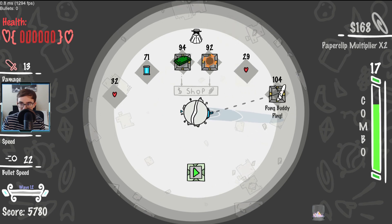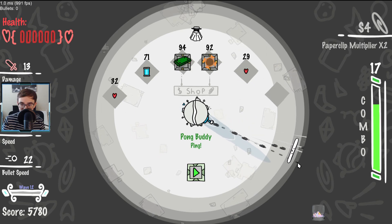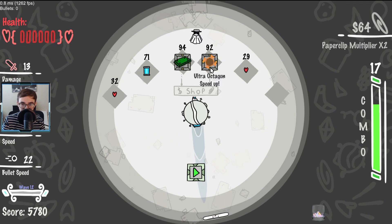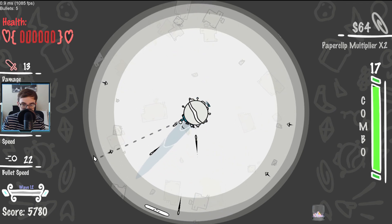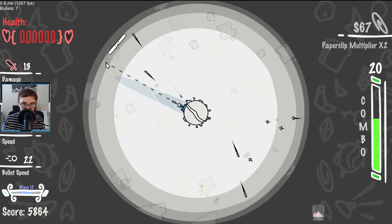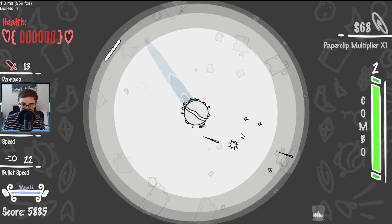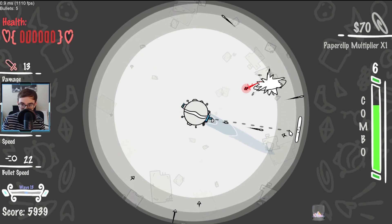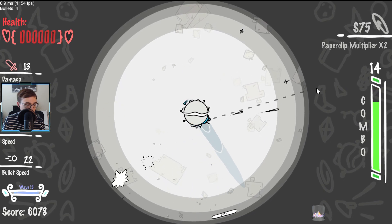Pong Buddy Ping — okay, I have to know what Pong Buddy Ping means. I think I understand what Pong Buddy Ping does. This seems fantastic to me. So we can just use Pong Buddy to fire his shots — it doesn't really work exactly like that but we'll figure it out. I like him, he's cute. He's got a little face and that alone is good enough for me.